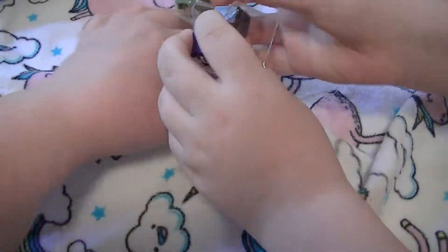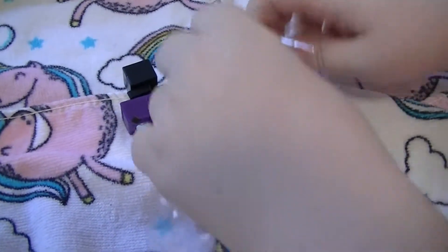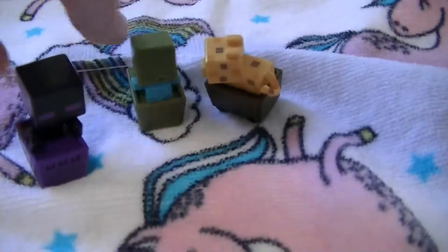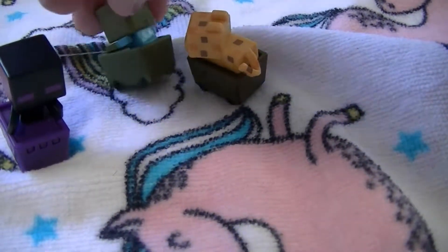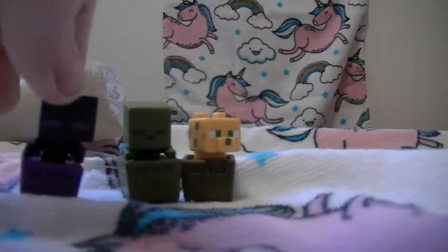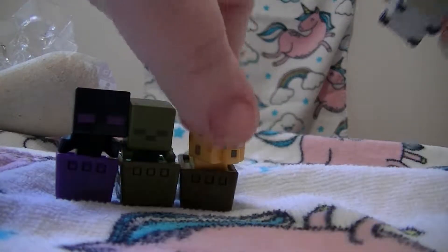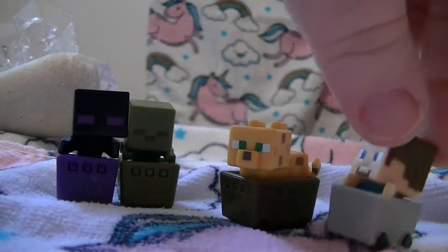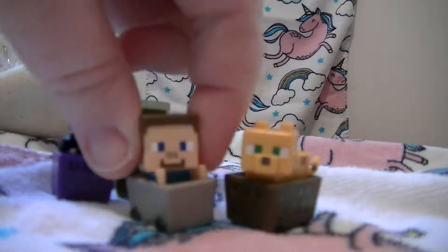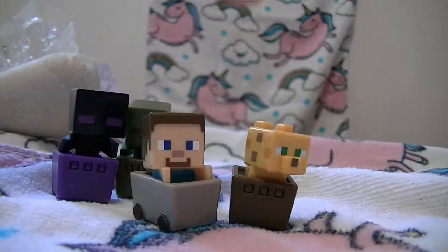Okay, we're finally getting somewhere now. Let's see what these guys look like. No enderman, zombie, and an ocelot — enderman, zombie, ocelot. And a Minecraft Steve! The Minecraft Steve is from the chess series mystery box, and these are the ones with the rolly ball. They're actually the same size.